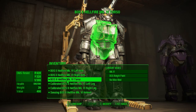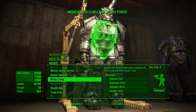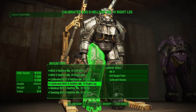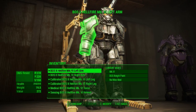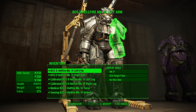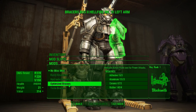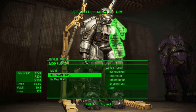All the suits I make for companions have calibrated legs so they can carry more. I'm going to make a medic pump so the suit will administer stimpacks. I've given Danse about 20 stimpacks, so it will save me running over and stimpacking him when his health is low. I'm not going to put braces on it because Danse rarely fights with a melee weapon, so there's no point.